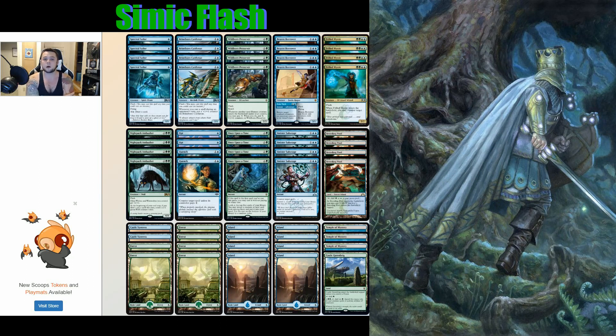Another cool toy Simic Flash got is Brazen Borrower, spoiled very late in spoiler season. It has the instant adventure side Petty Theft — one and a blue, return target non-land permanent an opponent controls to its owner's hand. This replaces Unsummon in the deck; it's one more mana, but it hits non-land permanents instead of just creatures, which is good. The downside is you can't target your own things — we lost those plays where we bounce our own creatures. But the versatility on non-land permanents is worth it. On top of that, for three mana two-blue we get flash, flying — Brazen Borrower is a three-power flyer for three, which fills the three-drop slot we really needed since before the only three-drop was Sinister Sabotage.